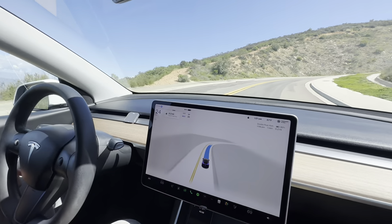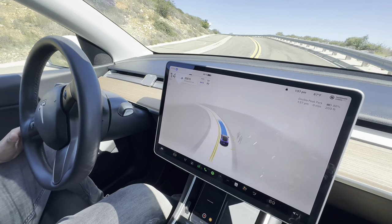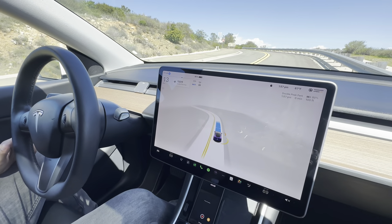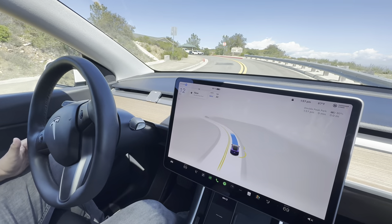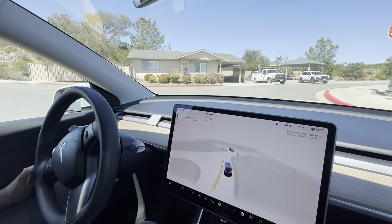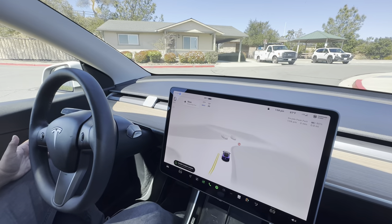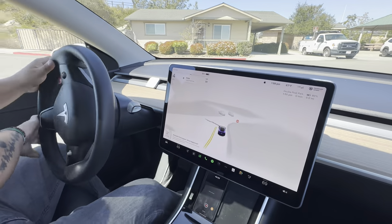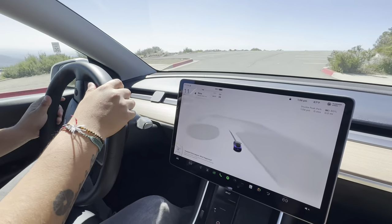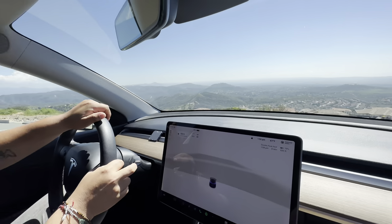Is it just going to park or wiggle around? It's running out of oxygen. All right, Double Peak Park. Where is it going to park? Is it going to park? Most of it's over there — it just stopped here. Wow. Well, that's it. Pretty much every time we had the FSD going, except for one time, it parked pretty well. It's pretty scenic up here. So there it is — just driving around San Marcos for a little bit. We really didn't go that far, but it took about 45 minutes.